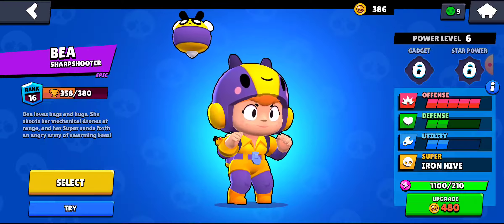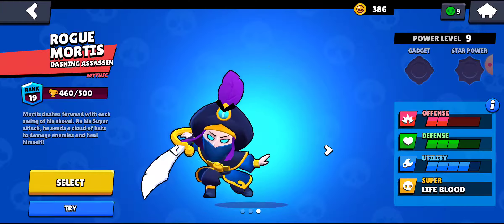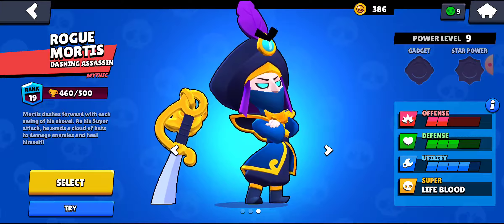Piper has the longest range in the game. It's actually really easy to dodge her shots. Fun fact: Piper has the slowest reload speed in the game.